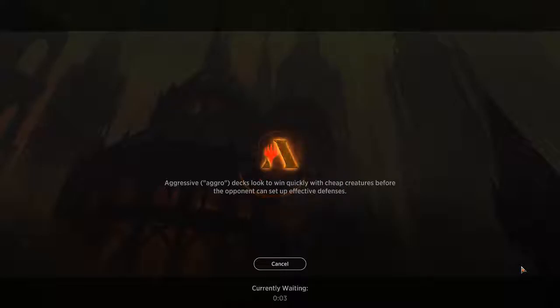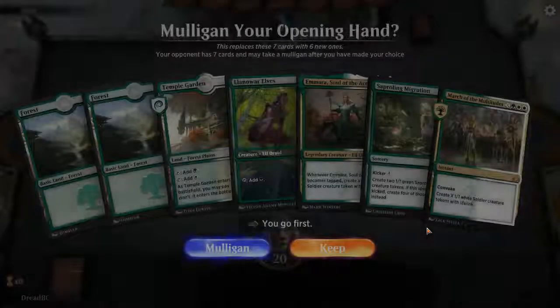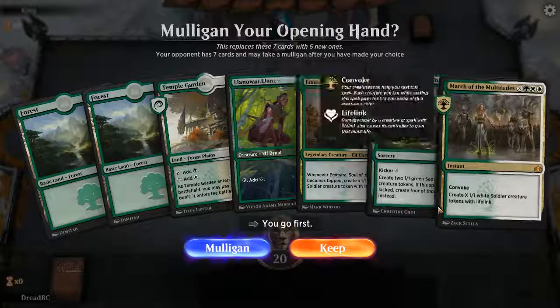Made a couple of minor changes. I had Snubhorns in there because a 3-3 for one is great, but there are too many times that he just doesn't do anything and makes you overextend just to try and turn him into a 3-3. I feel Adanto Vanguard is a better replacement for the Snubhorn. We're playing against King. Well, I didn't vote for him.